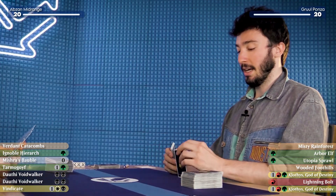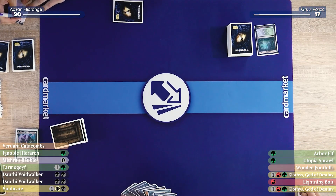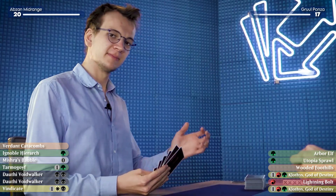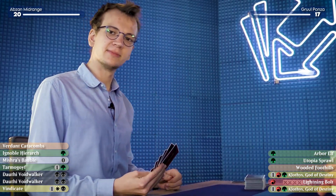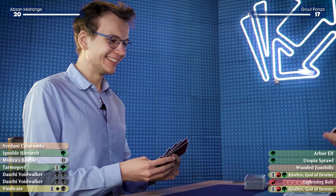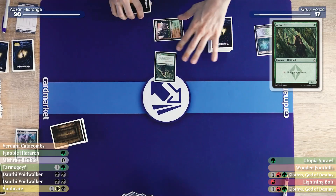I'll go to 17 by fetching with a Misty Rainforest. I will get a Stomping Ground, untapped. Are you checking yourself in the mirror? I am checking myself out. I will play Arbor Elf. That's scary. Carl opening with Arbor Elf might be a very bad sign if he's playing Land Destruction Ponza or Red-Green things.